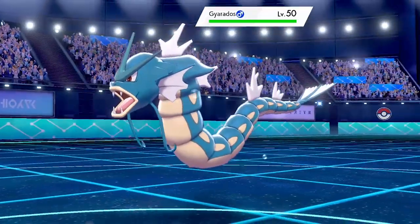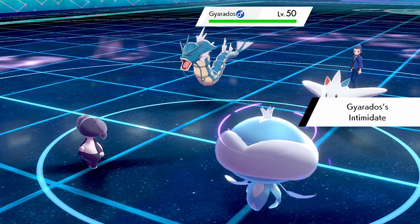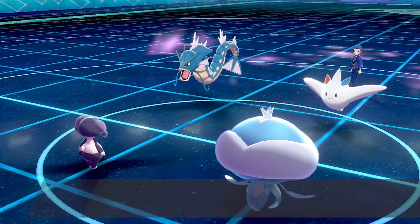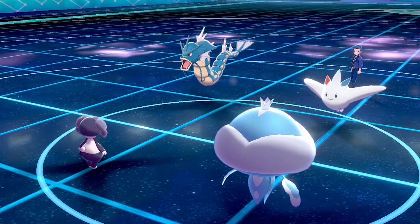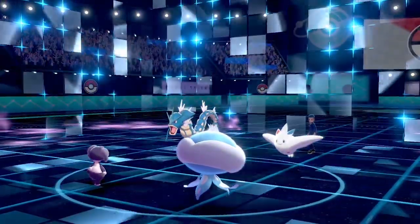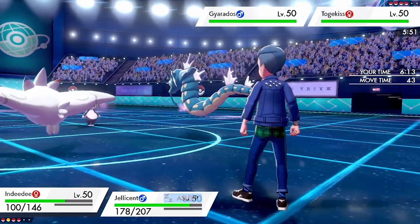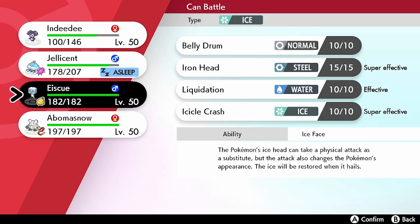The Chandelure switches out and Gyarados hits the field, getting Intimidate off onto both of our special attackers — not too worried about that. We get the Follow Me up to protect ourselves. However, a Yawn comes into Indeedee as well, which puts me in a bad position. If I want to keep Indeedee around for later, I have to switch it out now, giving my opponent an opportunity to predict.